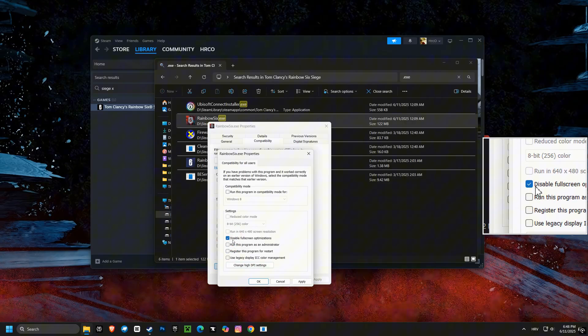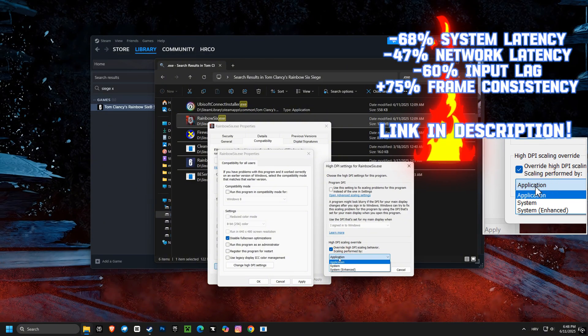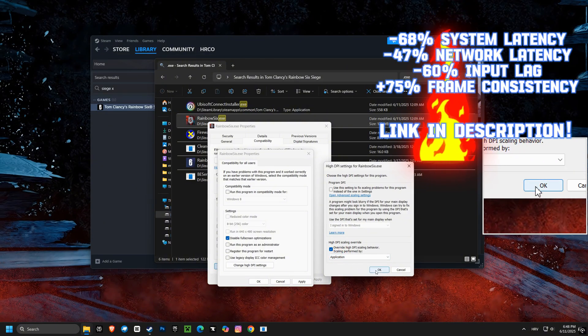First up, disabling full-screen optimization can help your games run more smoothly by bypassing certain system checks. It allows for better performance with less interference.